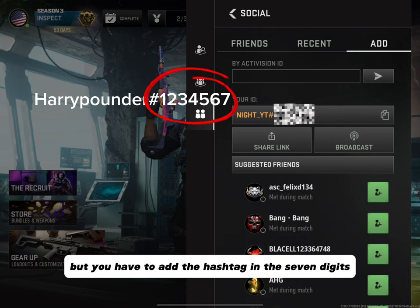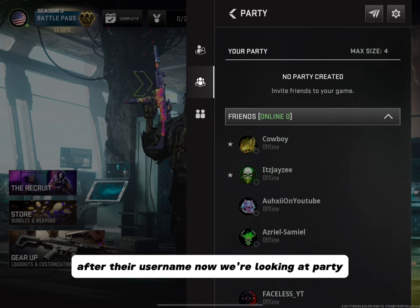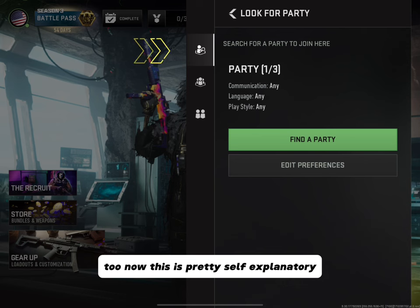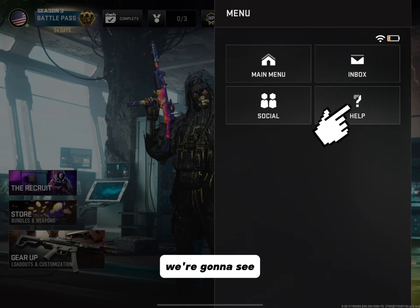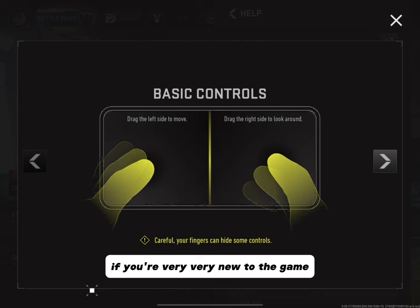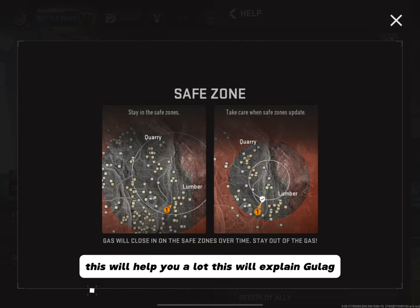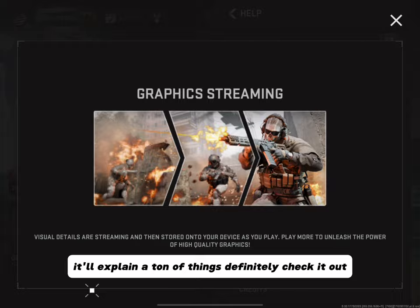You have to add the hashtag and the seven digits after their username. Looking at Party, you can invite friends, look for a party, and edit preferences. Lastly, we have Help. In here you'll see different tabs explaining different parts of the game. If you're very new to Warzone and have never played it, this will help a lot — it explains the gulag, the zone, and a ton of other things. Definitely check it out.